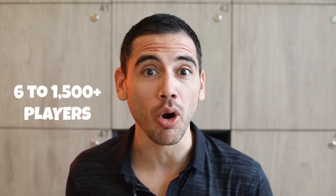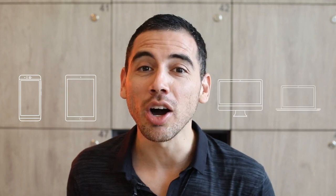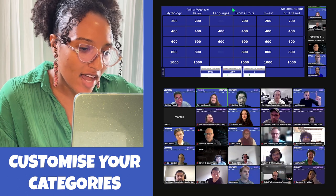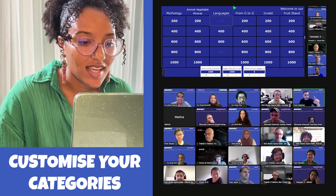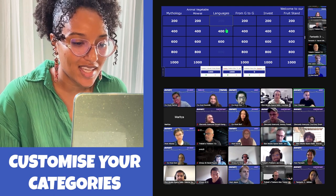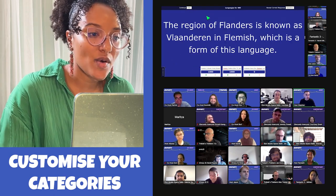Now, for a few important details. A game of Jeopardy typically lasts 75 minutes, but we can increase or decrease the time as needed. We can host groups of six to fifteen hundred players or more. Players can join from any device they want — phone, tablet, computer — you name it. There are no logins or downloads required to play Jeopardy. And if you're wondering if you can customize the categories, of course you can! Just get in touch with us ahead of your activity, and we'll work with you to find the perfect categories for your team.